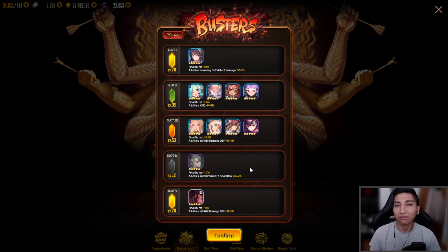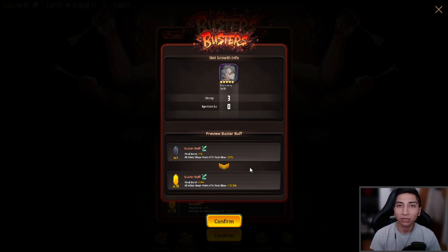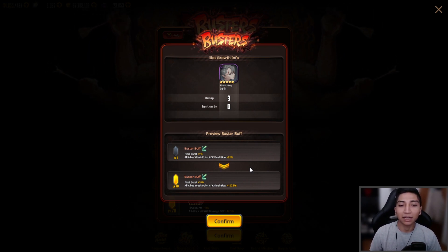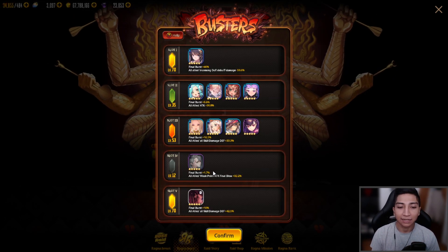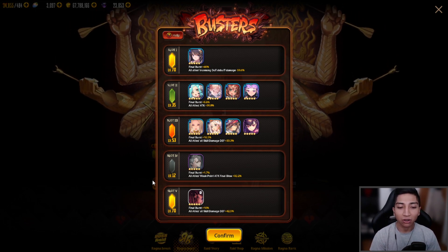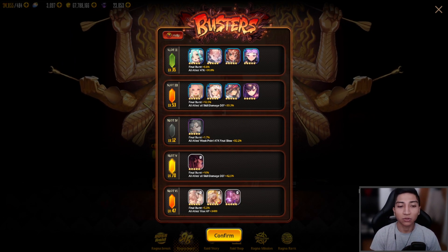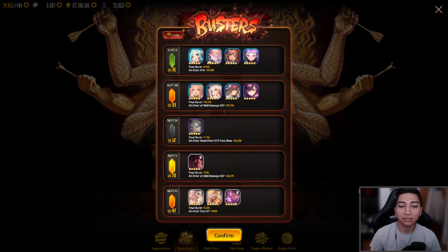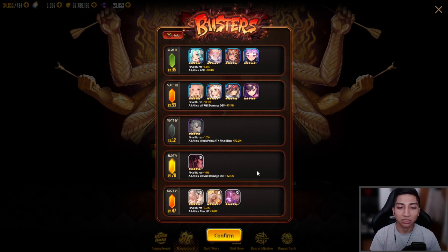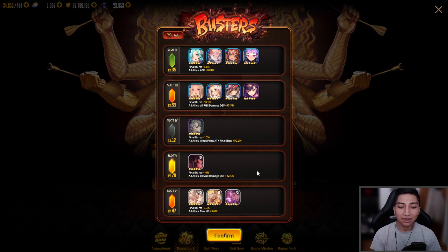For slot 5, we have Seth. Slot 5 will always be the previous Ragna Break boss, so definitely hold on to your boss copies as they'll be usable in the next Ragna Break burst. I have Seth at plus 3, unfortunately at ignition level 0. The buff is Final Burst +1.7%, all allies weak point attack final blow +32.2%. For the soul carta, we have Tokika's new soul carta 'Uninvited Guest,' giving Final Burst +10% and all allies all skill damage defense +42.5%.